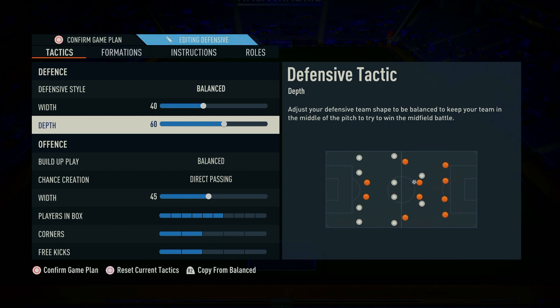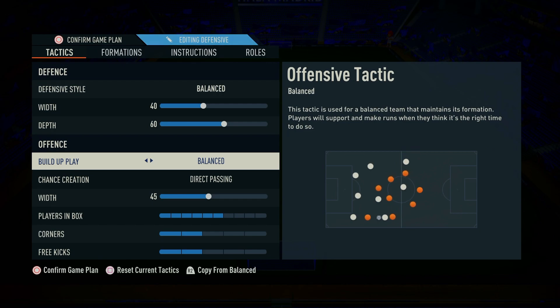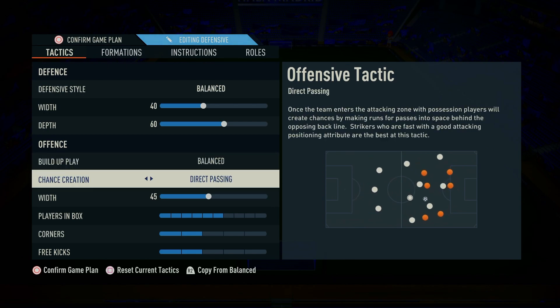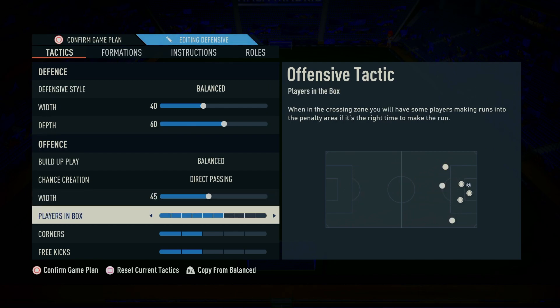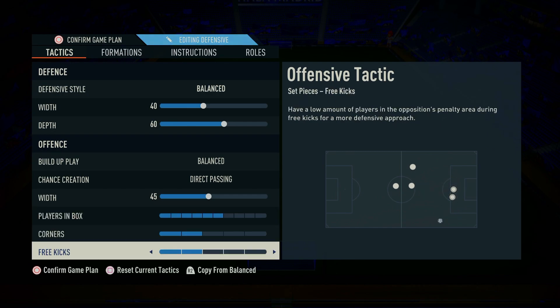Now for the offensive settings. Build up play: choose Balance to create a versatile and adaptable attacking approach that can exploit various areas of the pitch. Chance creation: adjust this to Direct Passing to create chances by making runs for passes into space behind the opposing backline. Width: set the attacking width to 45, allowing your central forwards to press the opposition's defense. Players in the box: set this to 6, ensuring an aggressive number of players making runs into the box. Corners and free kicks: set these to 2, offering a balance between attacking opportunities and minimizing the risk of counterattacks from set pieces.